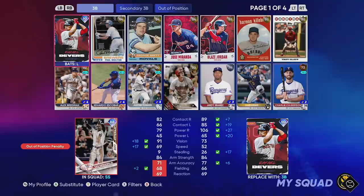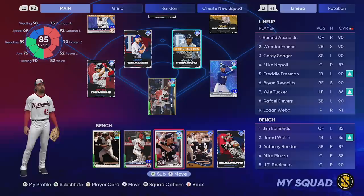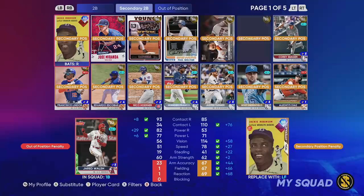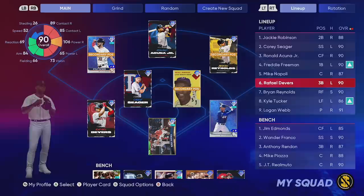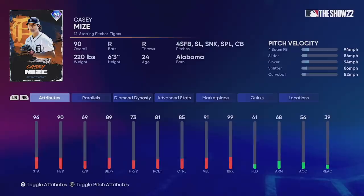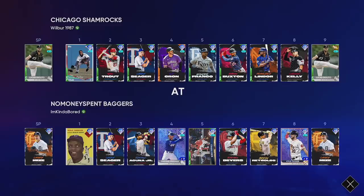This is the squad we're going to debut. I need to get Jackie Robinson in the lineup because it's Jackie Robinson Day — putting him at second base as a secondary so I can keep Reynolds, Acuña, and Kyle Tucker in my outfield. The lineup goes: Jackie Robinson, Cory Seager, Ronald Acuña, Freddie Freeman, Mike Napoli, Raffy Devers, Brian Reynolds, and Kyle Tucker in the eight hole. Today's pitching is the 90 overall Casey Mize with his five-pitch mix. Currently I'm 7-0 in All-Star division making my way towards Pennant Race.